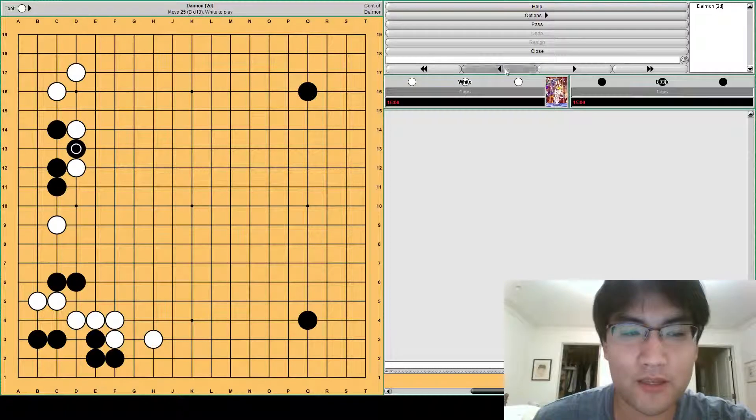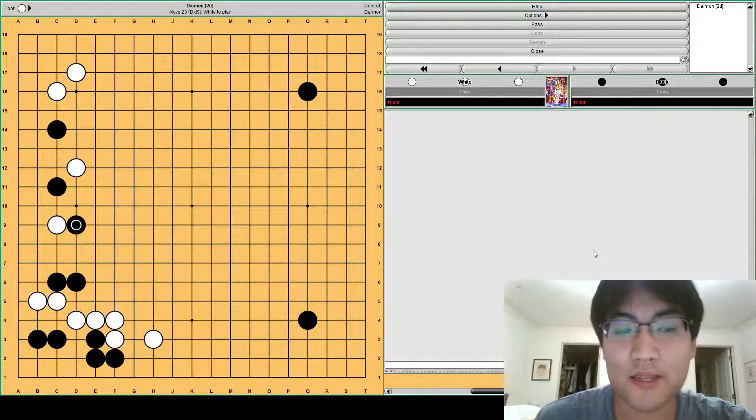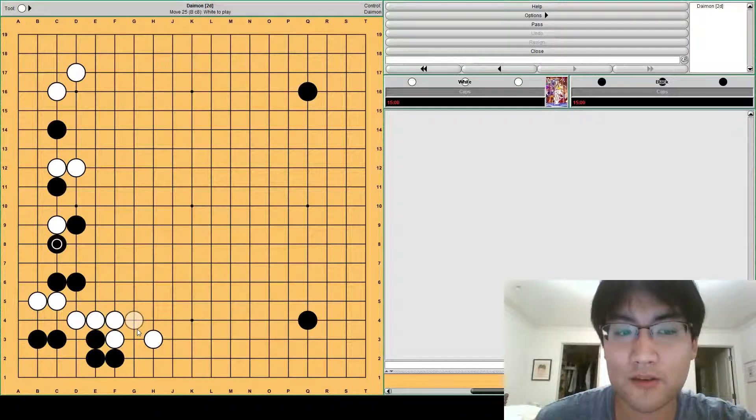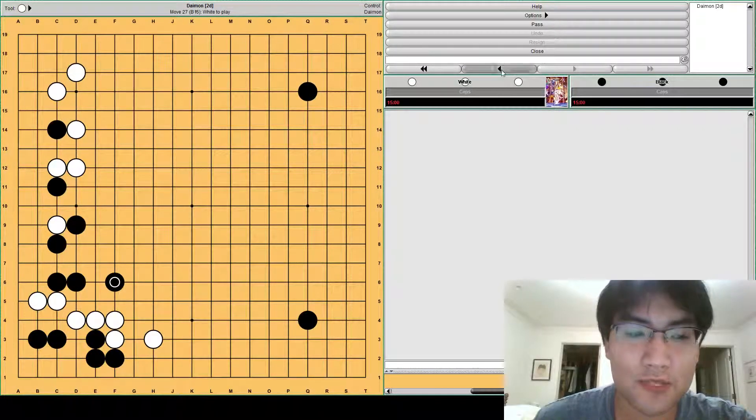But black has a counter strategy to this kind of shoulder hit. Black can attach here. Of course if white pushes down, black can just take the stone. But now this group has no base, so actually black can follow up — say white defends here — by putting pressure against white's stones. So it's actually not so great for white.